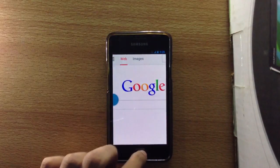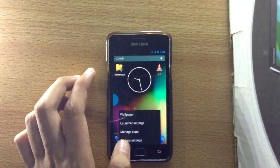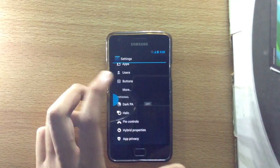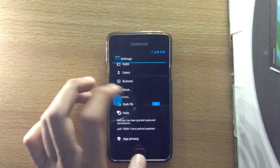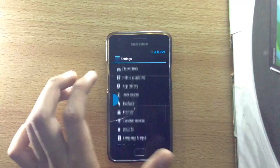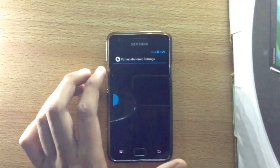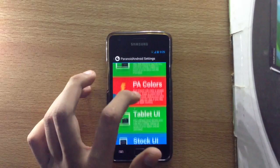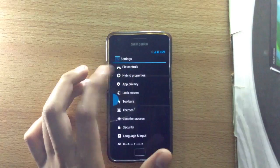Let me go through the settings. We have Dark Paranoid Android — when turned on it gives a darker feeling, and off gives a normal grayish look. This option is now available in a lot of ROMs. We also have Hybrid Properties where you can launch your phone in a tablet UI, change colors, use a stock UI, and change the DPI.